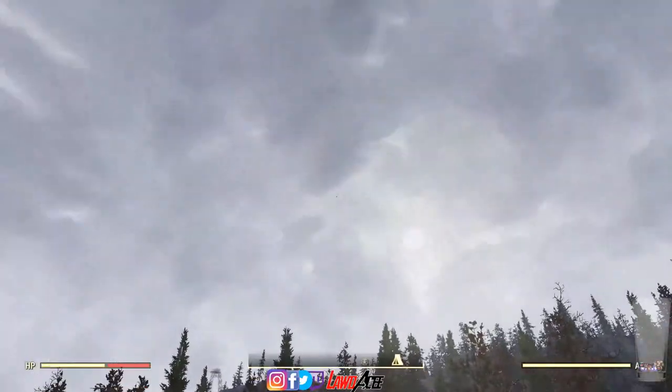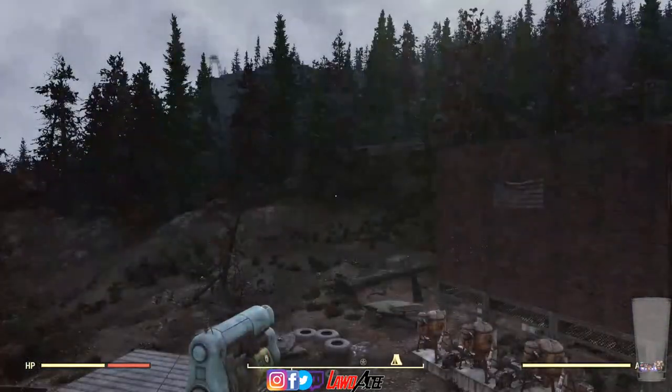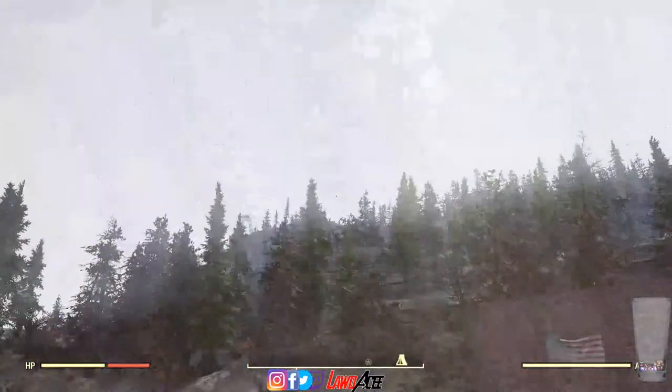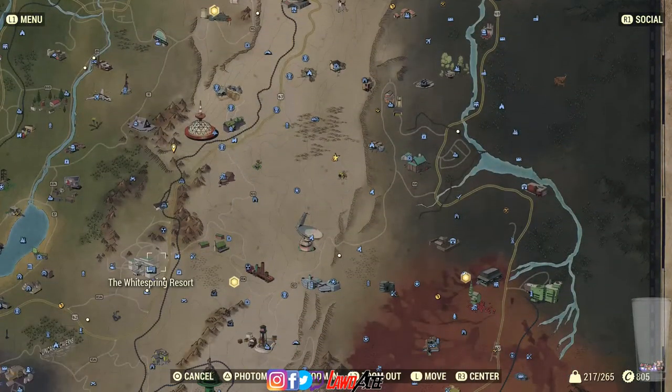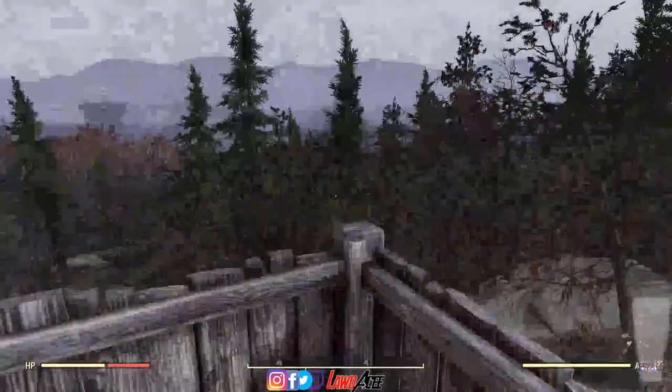So I made this as sort of a lookout slash balcony tower. If you look over here, up over the mountains, you can actually see the nuke drop into White Springs. Obviously you're not that close to White Springs, but you can see the nuke drop over the mountain.